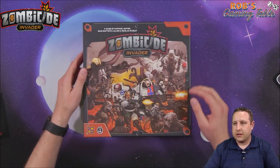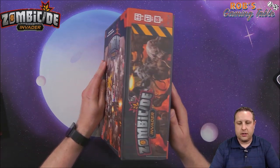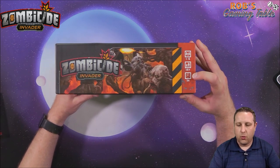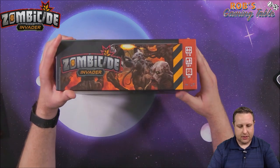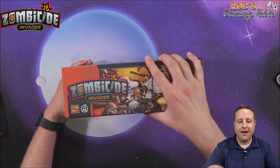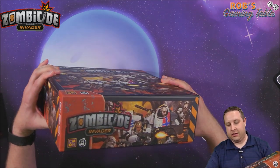Here it is without the plastic — very nice. There's beautiful art on the front. Let's check the side of the box: one to six players, fourteen plus, one hour. Maybe the intro campaigns are one hour, but Zombicide usually runs a little longer than that, and that's not including setup obviously. Time on boxes — that's my favorite thing. Companies lie.